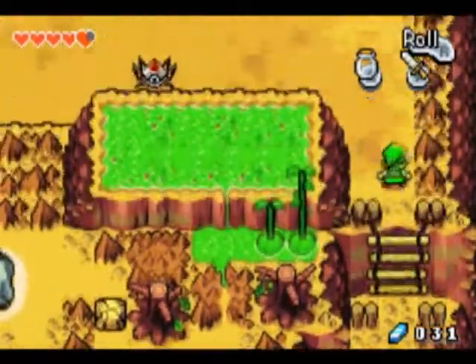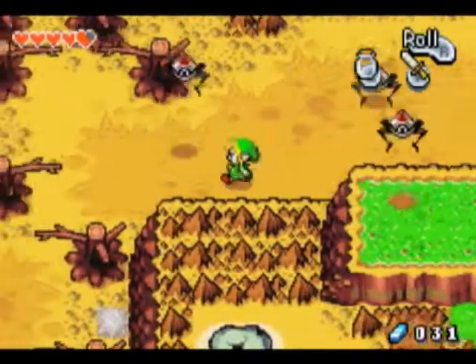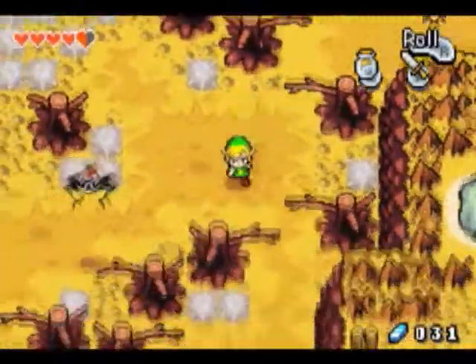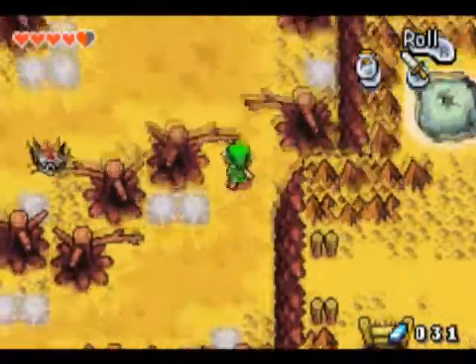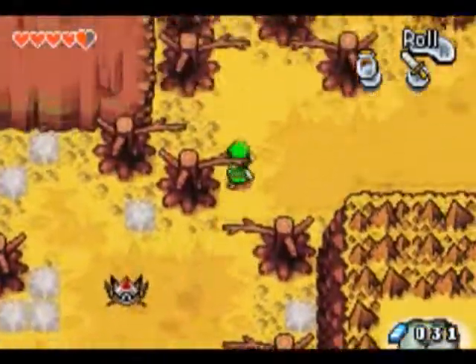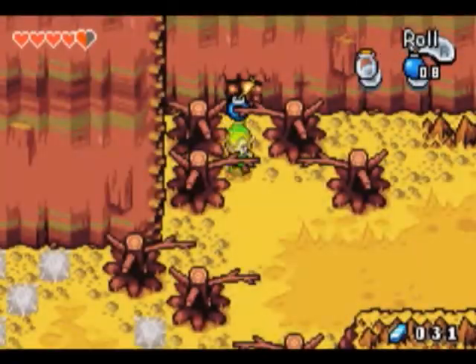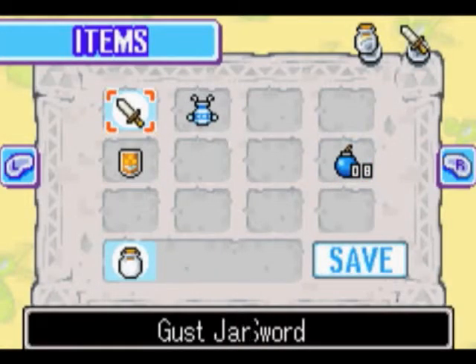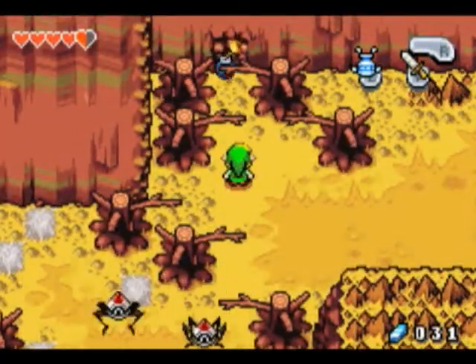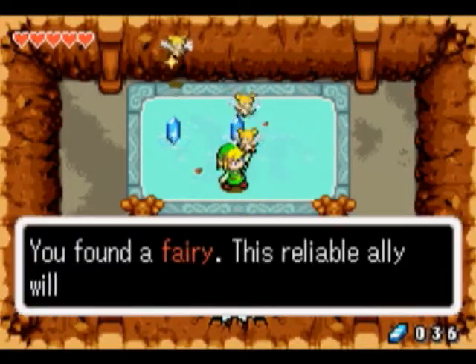And now we keep going. There are these — Tektites, or Tektilites or something. Check this out — I think there's some fairies up here. Yeah, just in case we need them, if not, whatever. Pretty sure they're fairies — yep, they're fairies. And there's some rupees here you can pick up. Found a fairy.